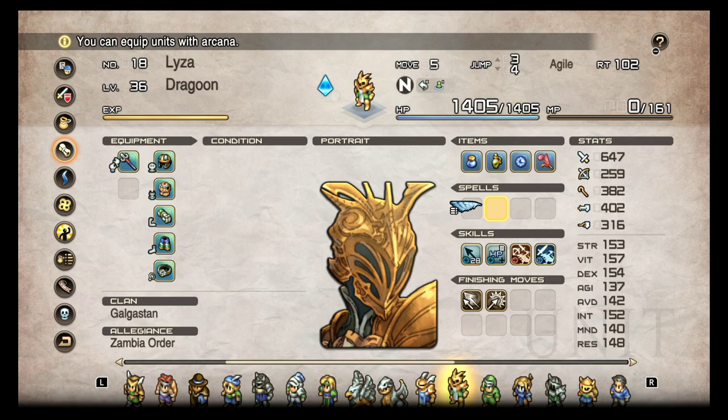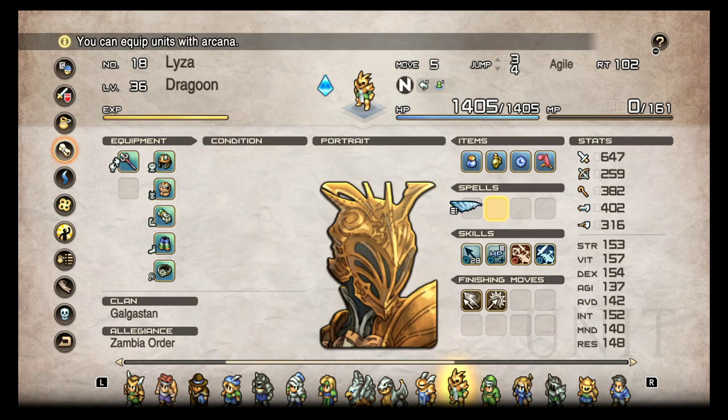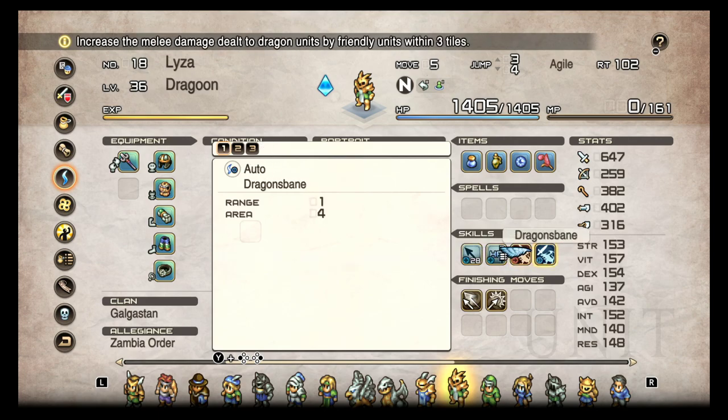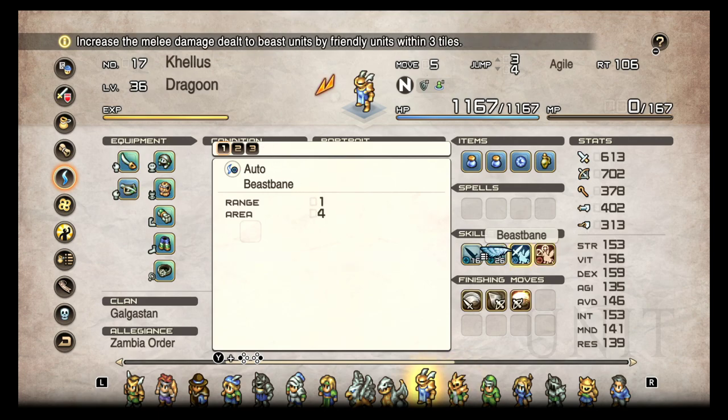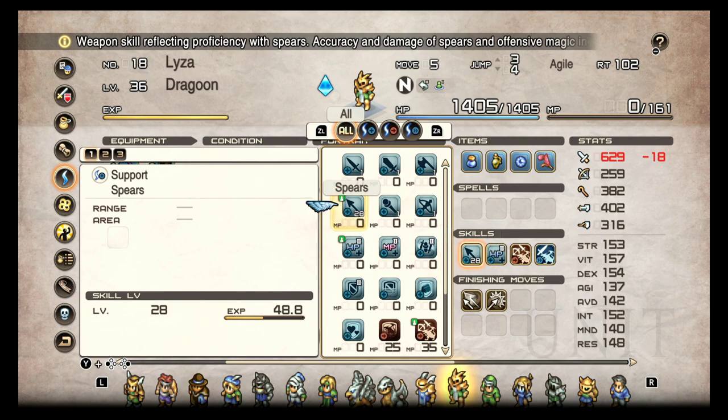All jokes aside, there are two really good ways to build a Dragoon: you set one up as a Dragon Killer, and you set one up as a Beast Killer. Those are two very effective builds. For weapons, I prefer spears — I really like spears a lot. Cudgels I probably wouldn't use on a Dragoon, but axes, swords, and crossbows are all fine.